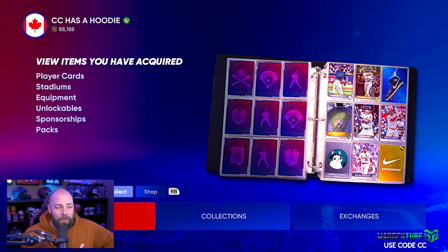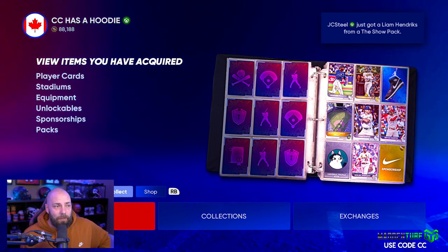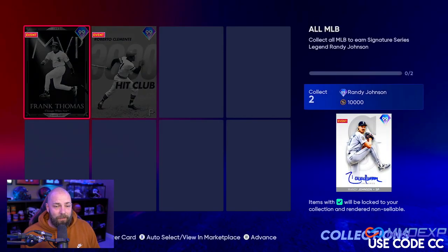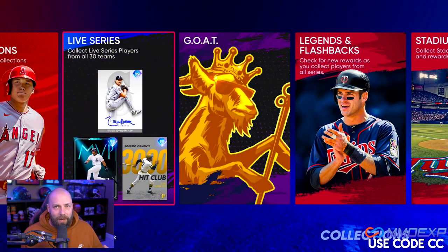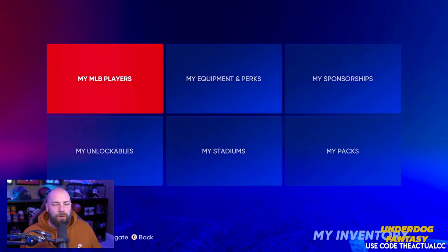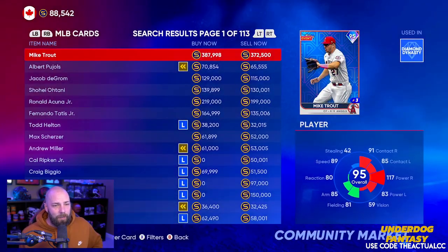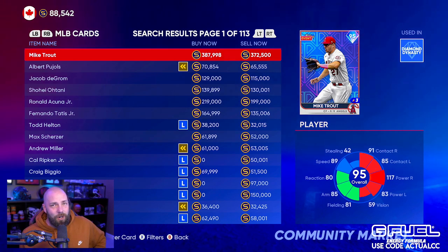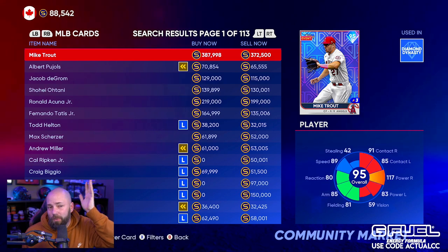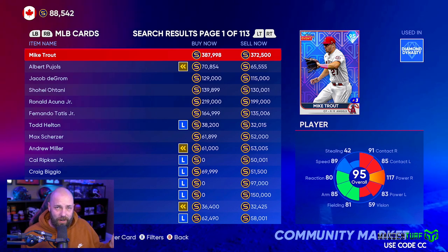This is going to be a really high level overview. When we get to the video where we complete the big collection, I'll break down much more detail about what I did. But the main thing — if you're flipping, you need to know how it works. When you are selling a card, they're going to take a 10% tax from you. You need to find a good range between the buy now and sell now price, generally more than a 10% difference.